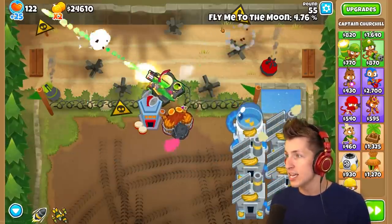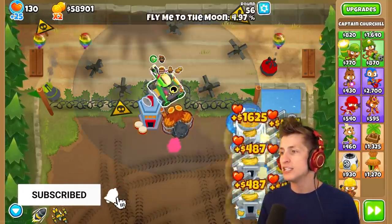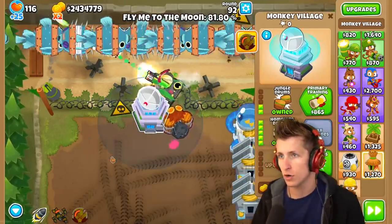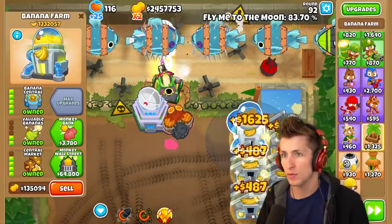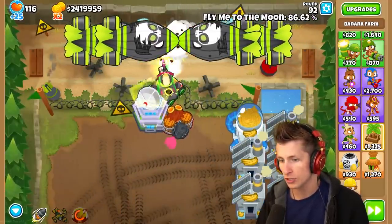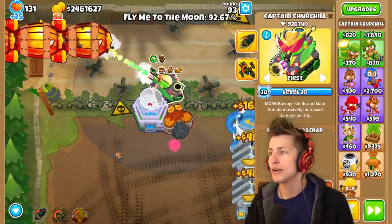We already got level 20 — and look at this: Fly me to the moon? I am so ready for this. Now we need Churchill to get a couple more pops, and once he gets more pops we'll be right back. With 81%, let's get Call to Arms and Homeland Defense. We have 2.4 million dollars right now, these banks have been working overtime. We're already at 92% — we are so close to getting level 21 Churchill.